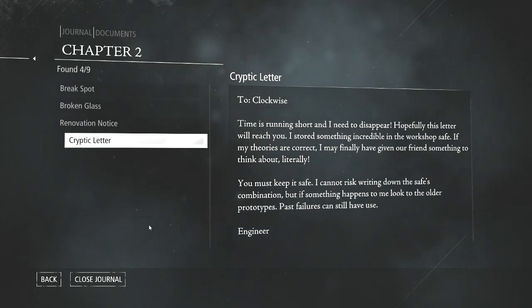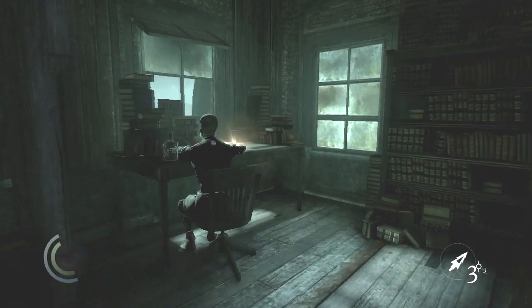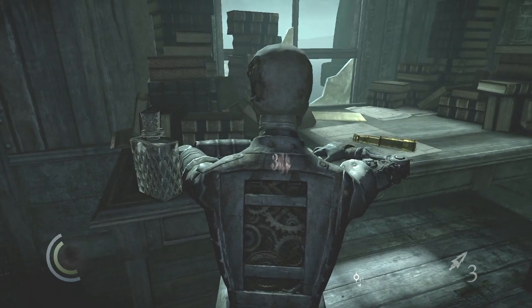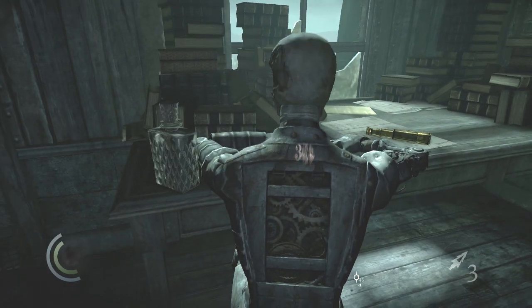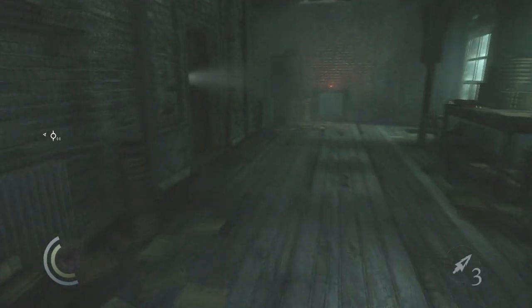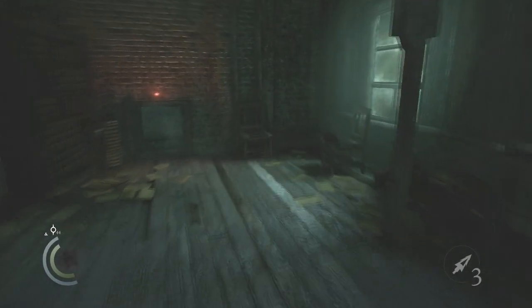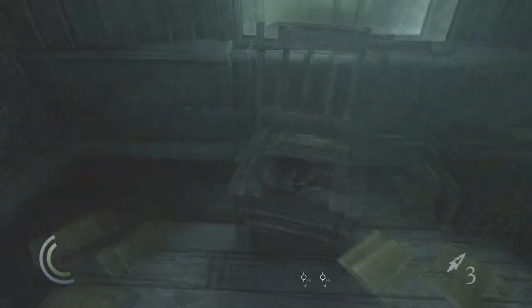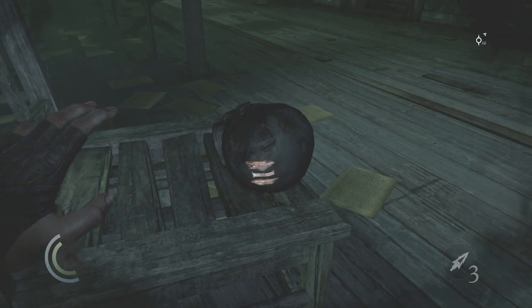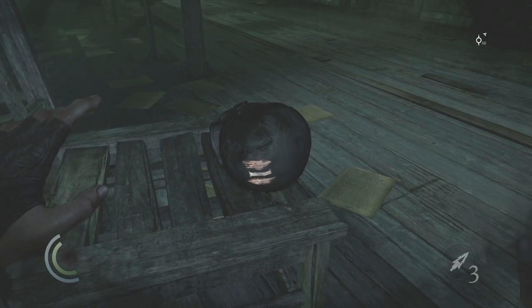So in the room you have two prototypes. On the back of this prototype you can see the number three as the first combination. And on the other side of the room you have this prototype head, and on the back of the head you have the middle combination, which is one.